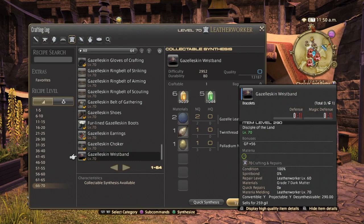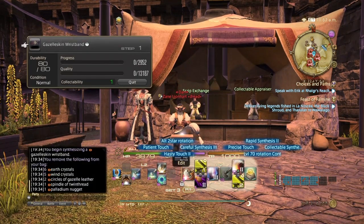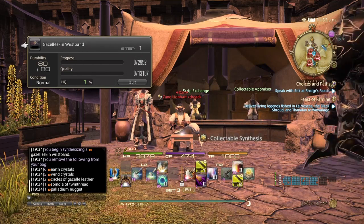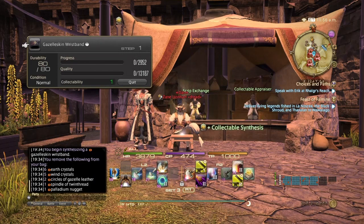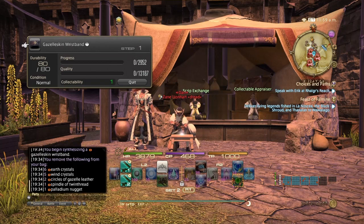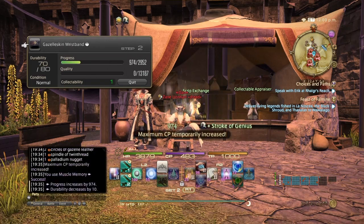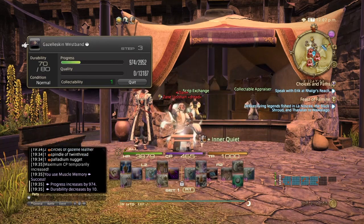Let's go ahead and make a gazelle skin wristband and I'll show you the interface. Without the collectible synthesis ability active, you see a high-quality rate. If you activate collectible synthesis, it changes to a collectability rate. Now I'll start crafting.